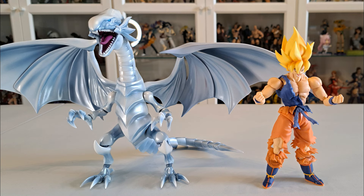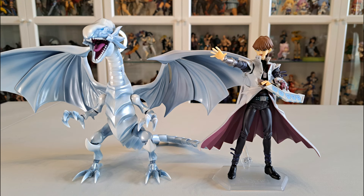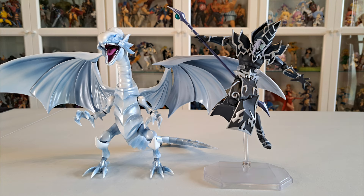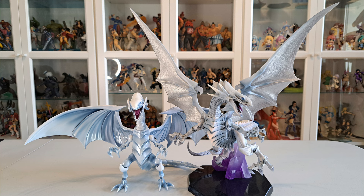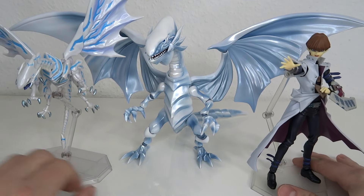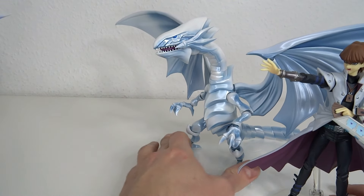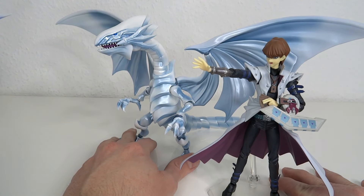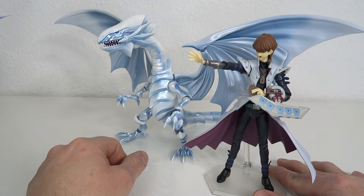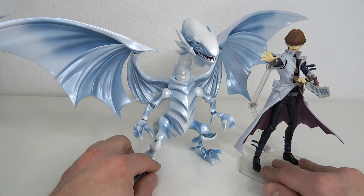Here's Jolteon, the SH Figuarts Goku, NECA Michelangelo, the Figma Seto Kaiba, Vulcanlog Blue Eyes Alternative, Figma Yugi, Vulcanlog Dark Magician, the Mega House Blue Eyes White Dragon, and Darkseid. I just want to have a closer look at these guys together, especially Kaiba — obviously this doesn't really line up because of the dragon. He varies in size, especially in the manga with the small projections. This kind of fits somewhat, but overall it still looks great together.